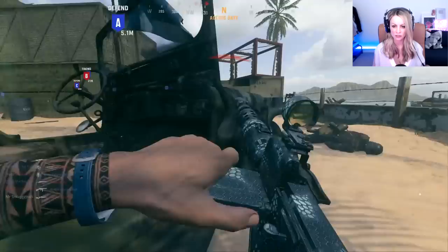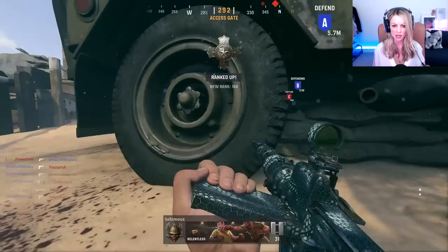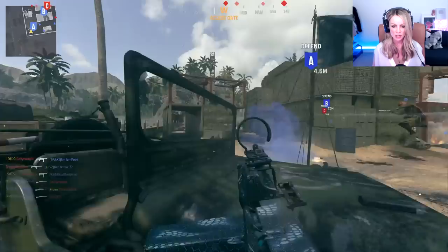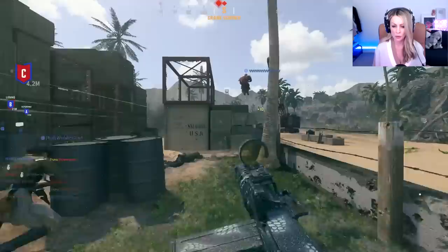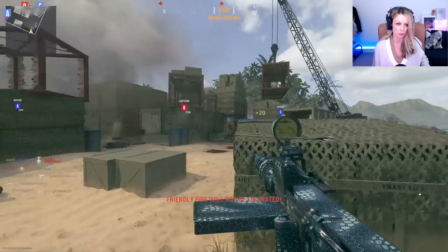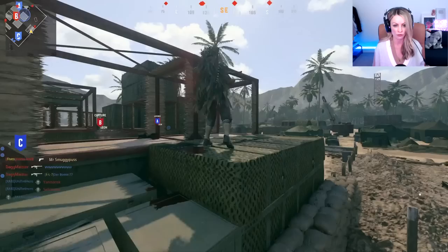I need bloodthirsties as well, actually. Usually I've got the bloodthirsties done by this point, but with this weapon I had a really good trick for leveling it up super fast, which meant I couldn't work on the challenges. During the double weapon XP weekend, you could actually stack tokens in Plunder — everybody drops at Airfield, kind of like Storage Town was in Verdansk. You can double stack with double weapon XP tokens and level your gun incredibly quickly. I got the Type 11 from 0 to 70 in just a couple of hours, which would take way longer in Vanguard. So I basically didn't have many challenges done because of that technique.